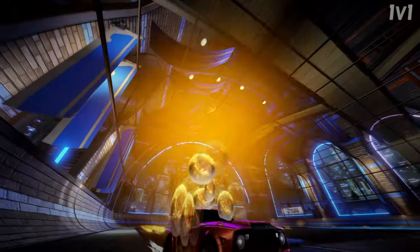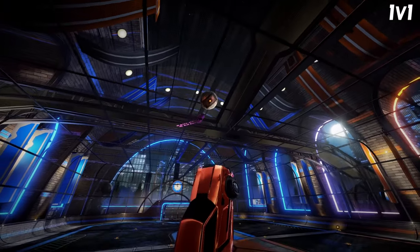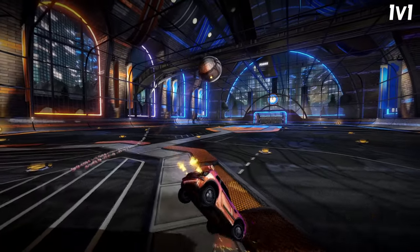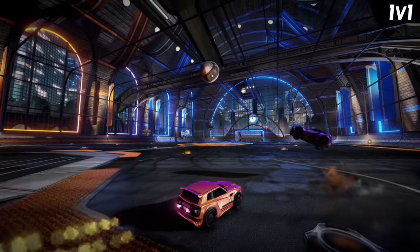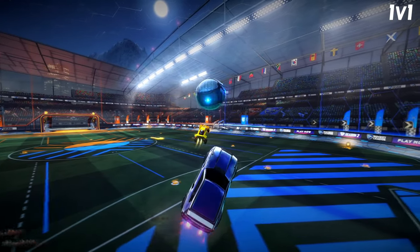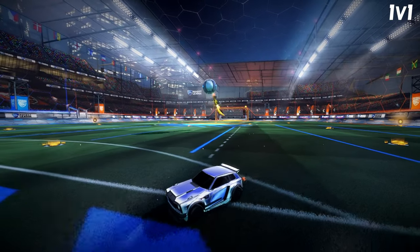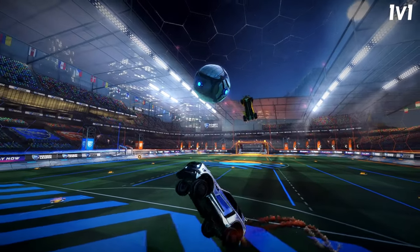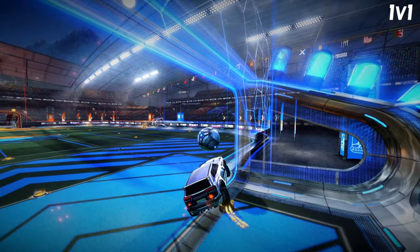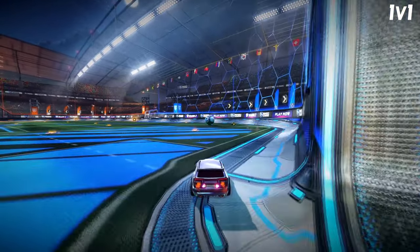Basically, in 1s, your default should be to challenge straight away when the opponent is going airborne if you have the boost and positioning to do so. This way, you force them to at least have to outplay you. The goal here is to get some sort of touch or 50-50. If you don't challenge, it leaves you susceptible to being bumped, and even if you do make the save, because you're defending in a reactive manner, you will probably land inside the goal and not be able to transition to your offense, meaning the opponent will pressure you and boost starve you.